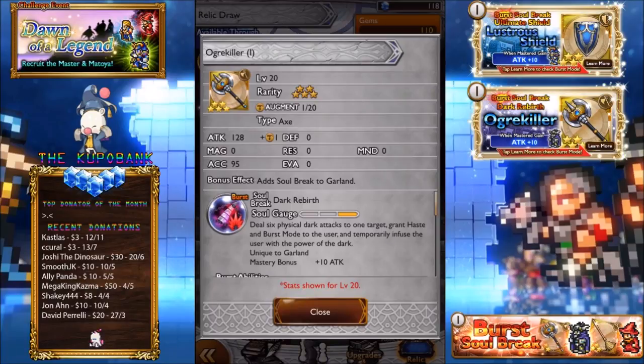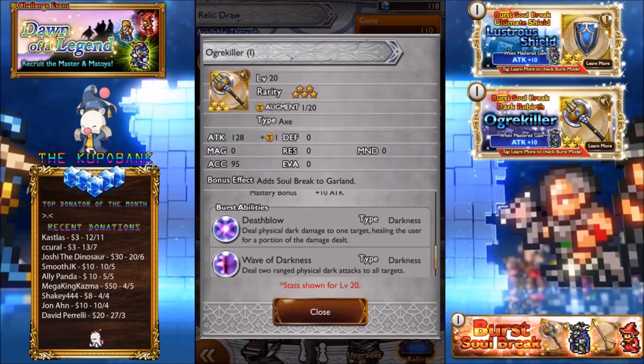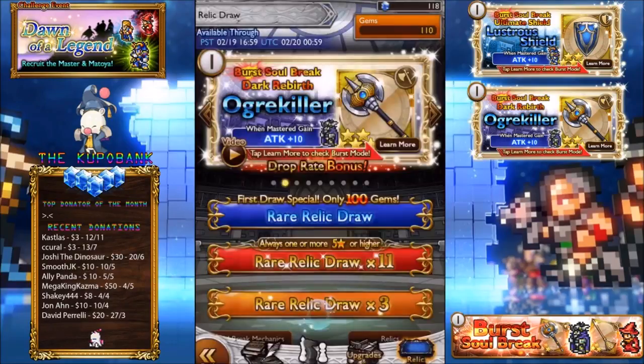So, Ogier Keeler — I have this one, 128 attack, it's a pretty good one. Basically the opposite of Paladin Cecil's one, so he has a drain and 2 physical, 2 ranged physical dark attacks to all targets. And of course, the N Dark.